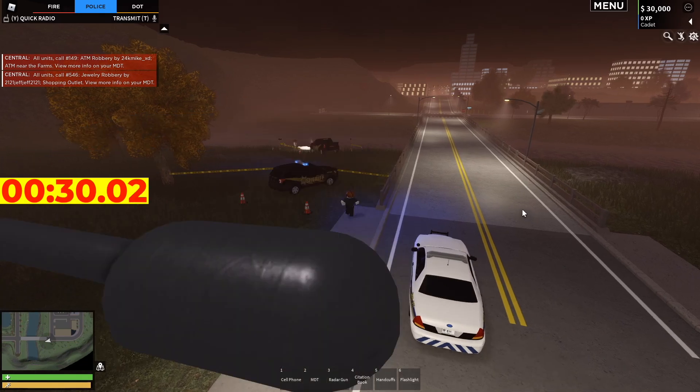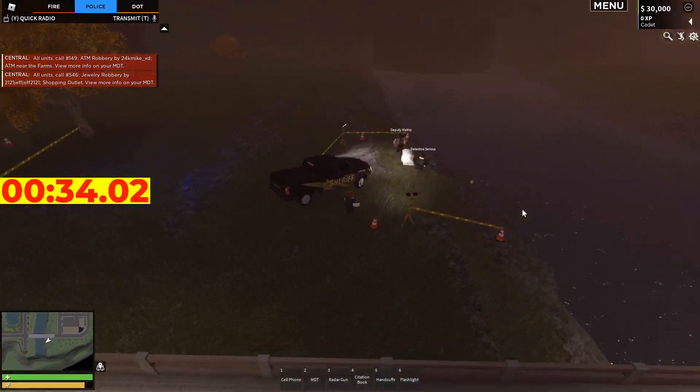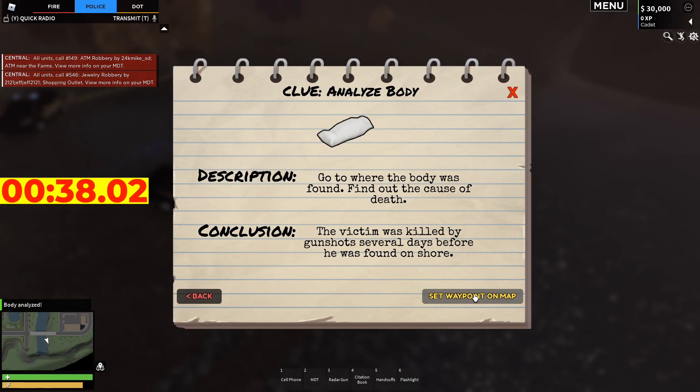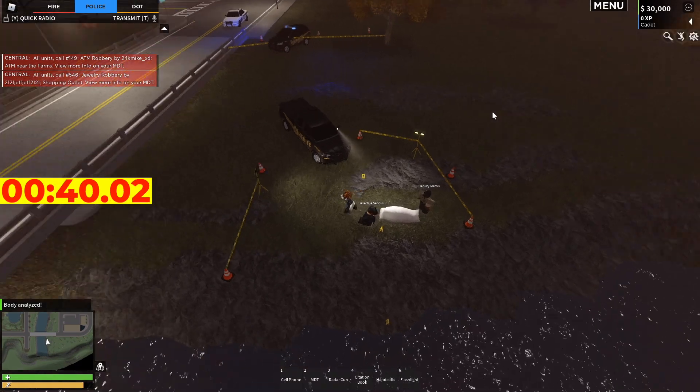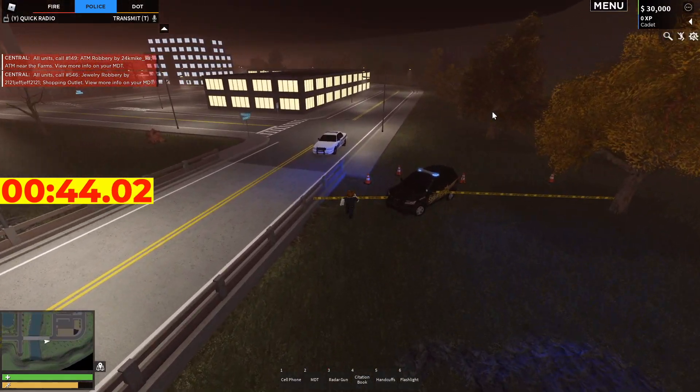Here we are at the first scene. All we really have to do here is analyze the body — nothing else. And we've analyzed the body. See, this is what I mean: we can set a waypoint now to the victim's house. Let's hurry it up and off we go.